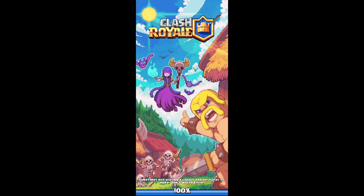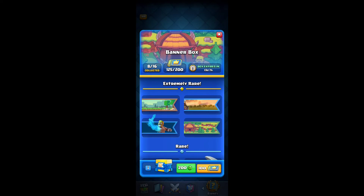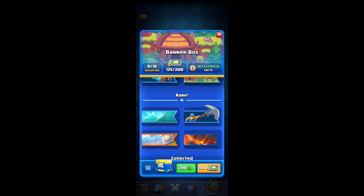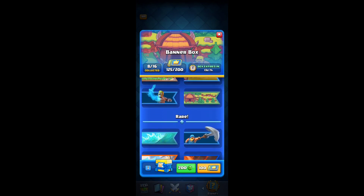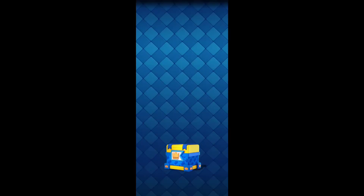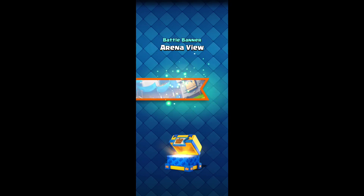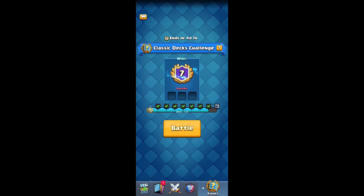We got a hundred banner tokens, and that means we can open another banner box. I'd like to get the lava or water ones — they look pretty cool. Or any of the extremely rare frames. I need some of those. I don't really like this one too much, but almost any other one I'd like. Let's see what I get. Oh, actually that one — I didn't really want that frame, but it's fine. It's just the luck of the draw. Anyway, we're 7-1 — let's finish strong. We're only one game away from getting the 8-0 wins.